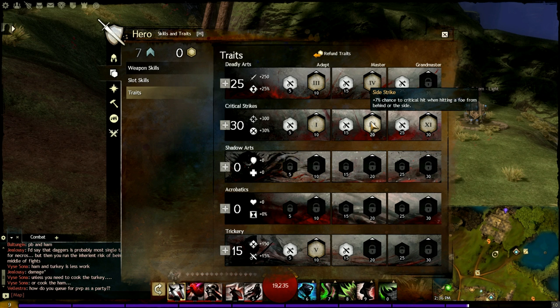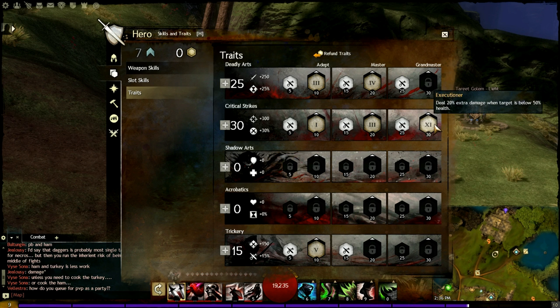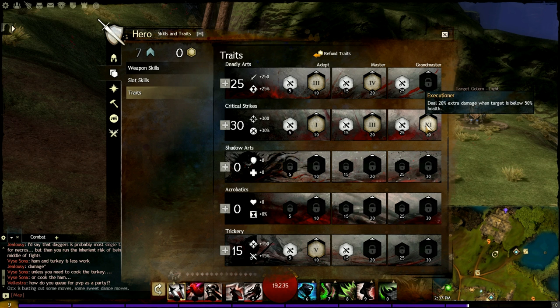I personally like Side Strikes because I try to outmaneuver my opponents and I'm usually hitting them from the back. You can also replace it with Critical Haste, which gives you a 10% chance to get Quickness for 2 seconds. For my last Critical Strikes trait, I have Executioner, which deals 20% extra damage when your target is below 50% health. The primary premise of this build is getting your target to 50% health, because Heartseeker does a lot more damage below 50%, and Executioner stacks on top of that. You definitely want to pick up Executioner.